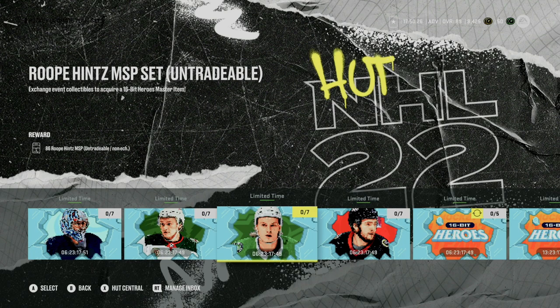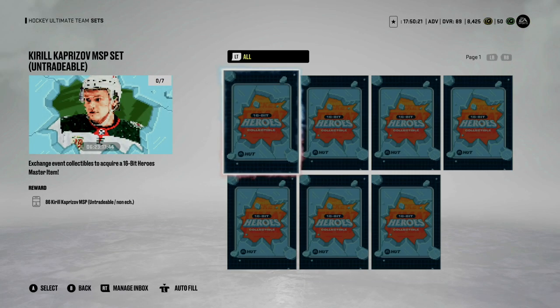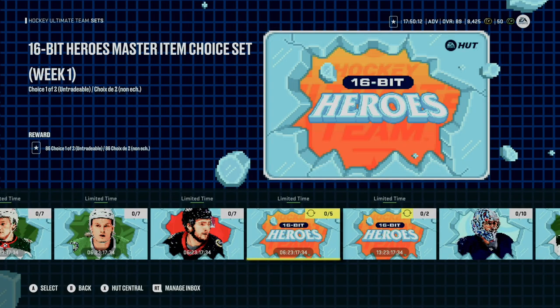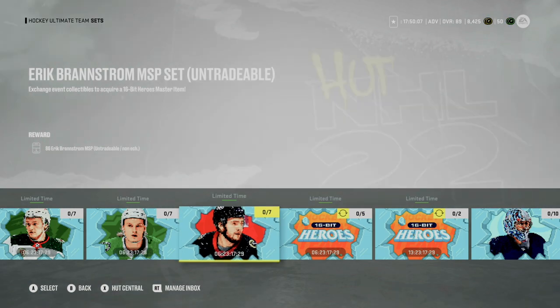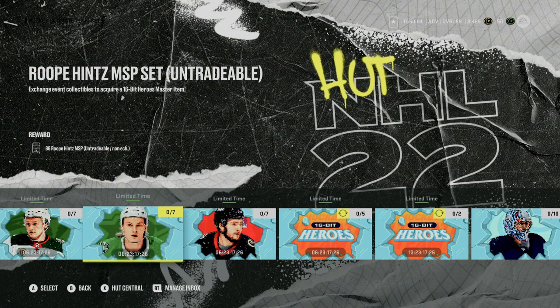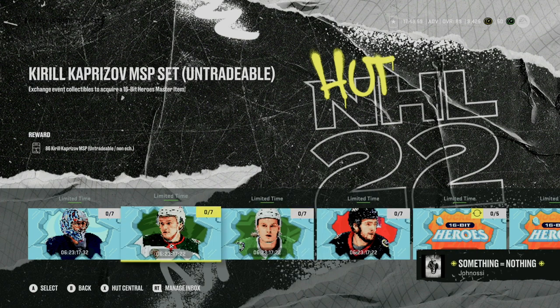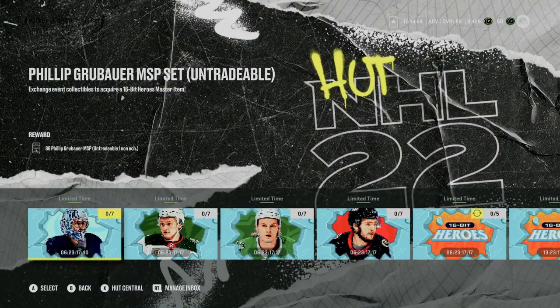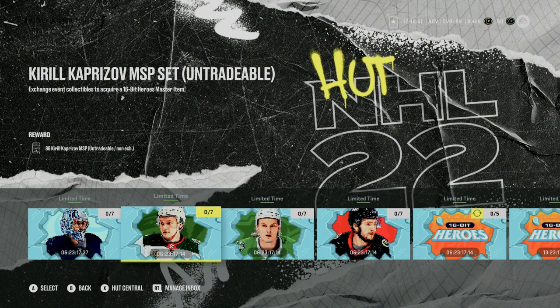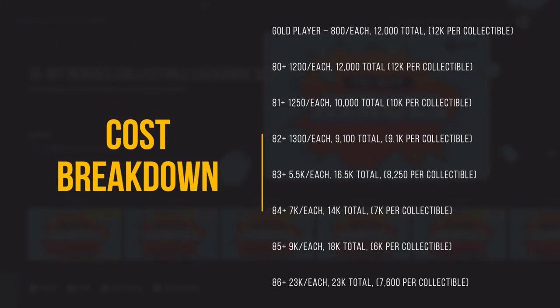To attain any of these master set items, you're going to get the 86 overall player to start. You're going to need seven of these 16-bit hero collectibles. You do have another option where you can do one of two, however I would probably err on the side of caution — knowing my luck I'd get Hischier and Grubauer. If you really want to make sure you're getting the player you want, just throw in the seven collectibles on one of these sets.